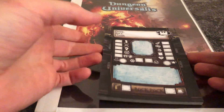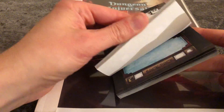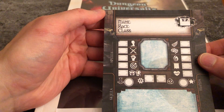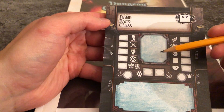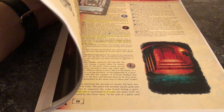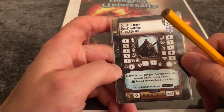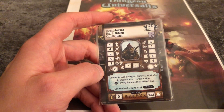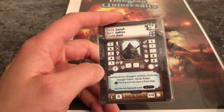We'll have a look at fortune points after the character sheet. This is a character sheet — here's a block of it. You can create as many characters as you want; you can download it from the official website or BoardGameGeek. There are a bunch of preset characters, a whole lot of them — about 20 or 30 preset characters with background stories.